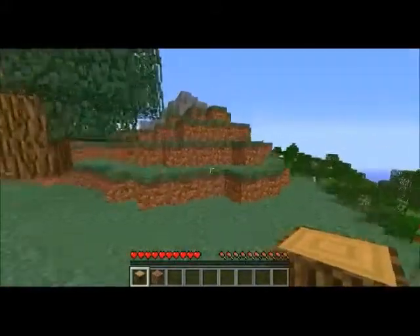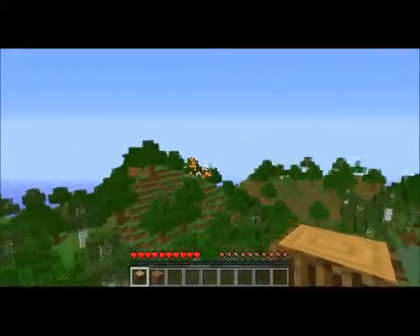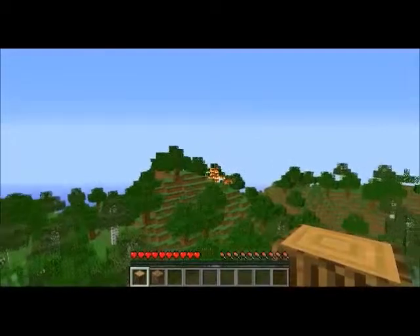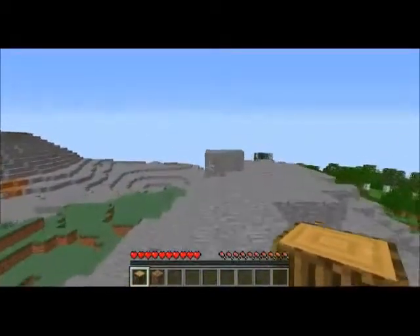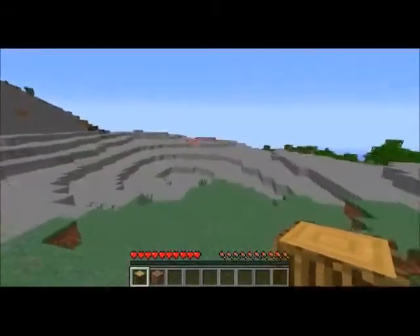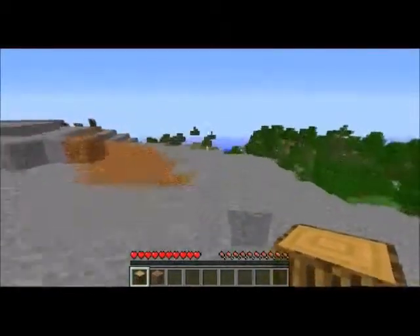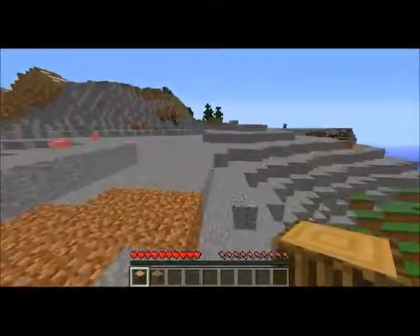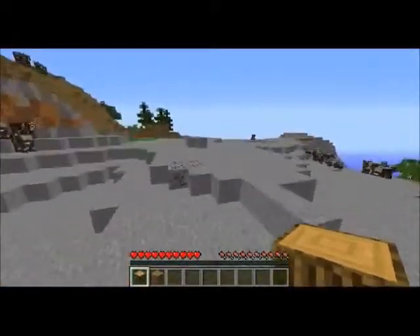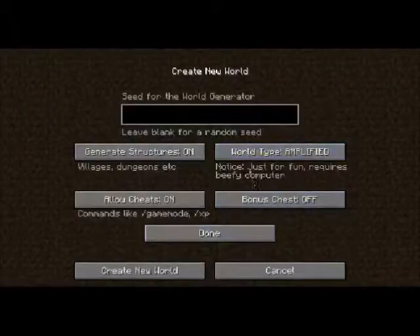This is what's known as the amplified world generation. I believe it sets random things off — there's a forest fire over there and that was not me. I also believe this is one of the new biomes called the stone biome. There were lots of new biomes created. The amplified world type is just for fun and requires a beefy computer.